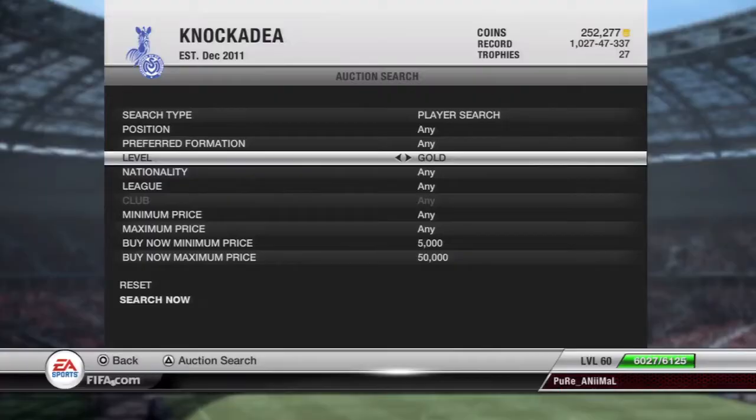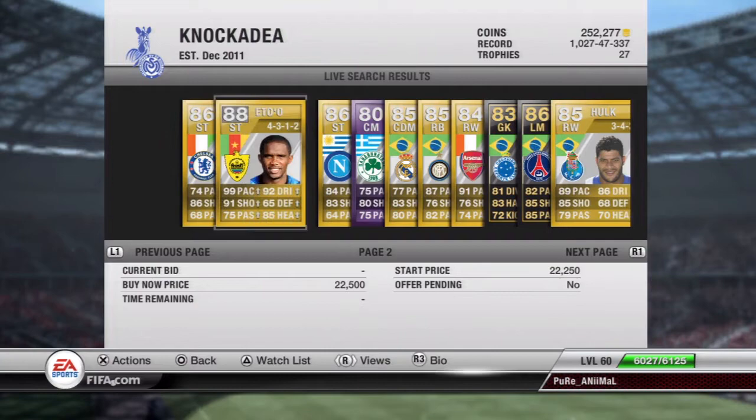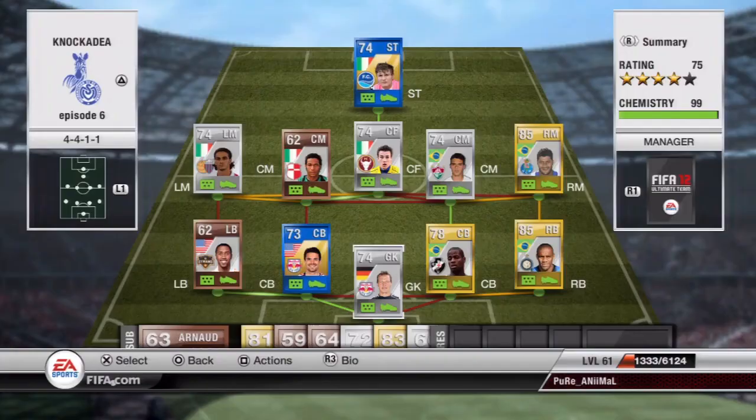As you can see here, I do win 2-0, so I go out onto the market and find the 20th gold player. The gold player I managed to get is Hulk, who is an absolute Hulk of a man. He has 89 pace and 85 shooting, and about 90 strength. The silver player I also won for the same price range, 5k minimum and 50k maximum, and the player I got was Immobile, who I bring on to the team.